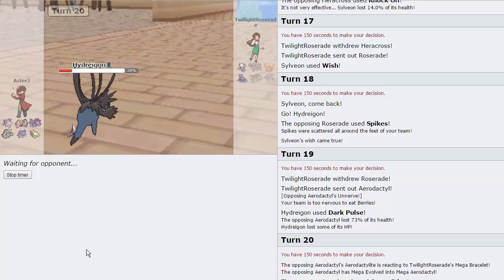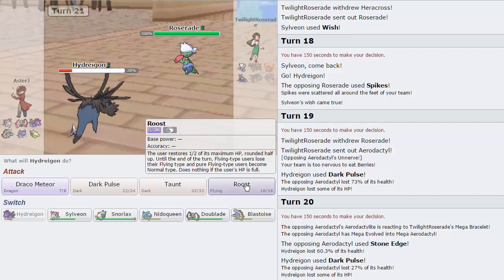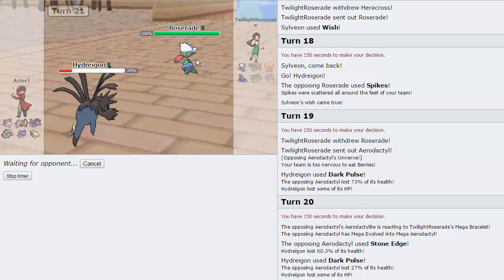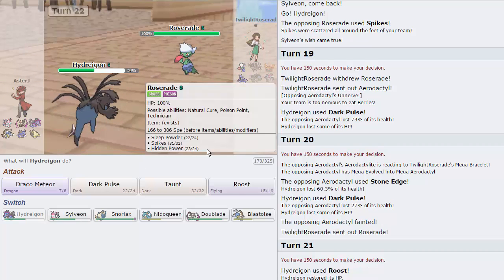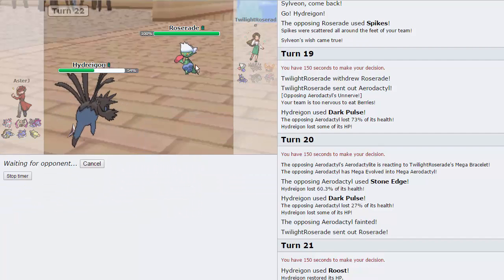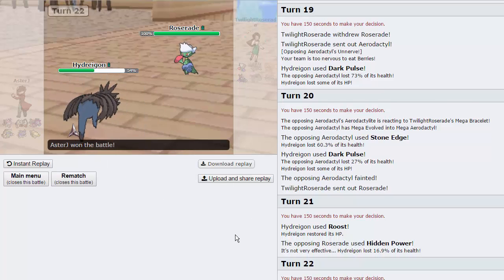I might want to keep Hydreigon alive specifically for Roserade. It's not bad because we have Sleep Fodder in Snorlax. This should pretty much just be the game at this point, because his Roserade should have HP Fire in theory, and we already know his Heracross is Banded. So we can just Roost up here — we are faster than Roserade, and we take HP Fire very well. I guess he expected me to switch into Aegislash. I'll go for another Roost — he can't Sleep Powder us. He has Spikes and Hidden Power Fire. That's going to wrap it up. Opponent decides to forfeit.